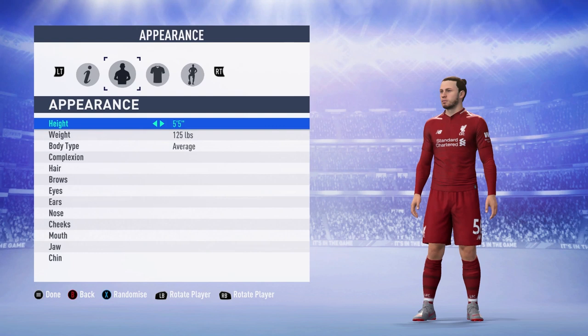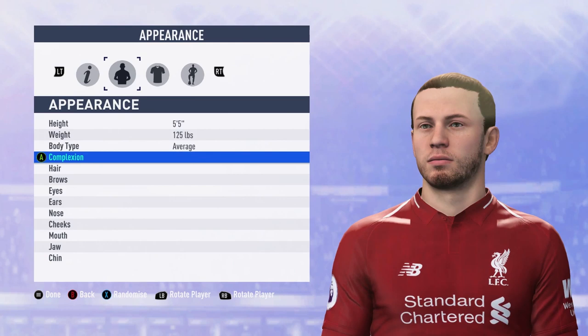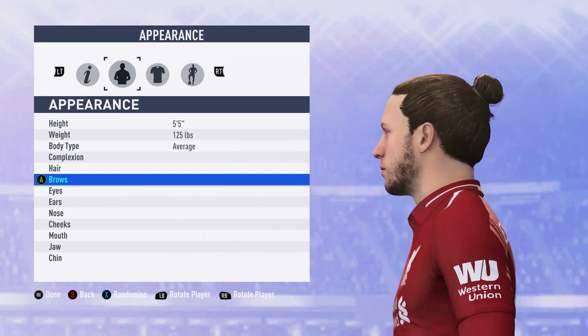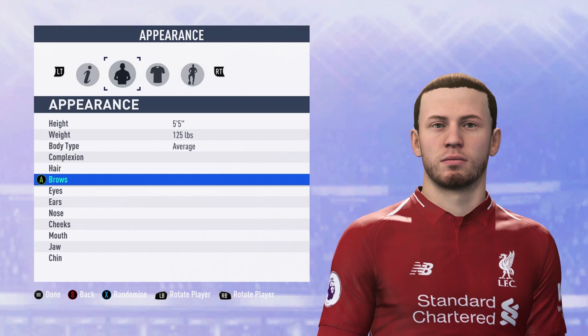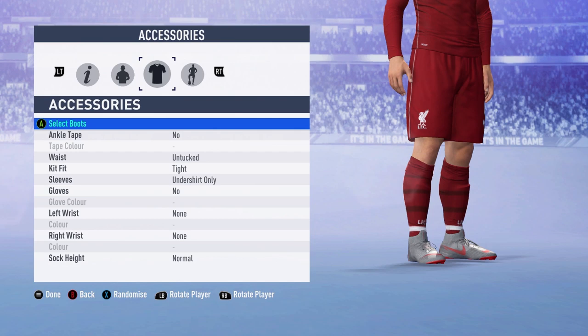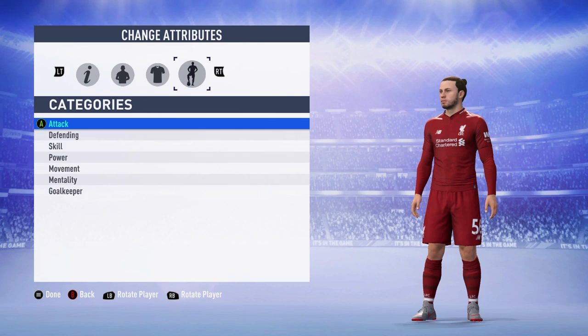He is 170 centimetres tall, roughly 5 foot 5, which is a decent little size for a right winger. We couldn't find his weight anywhere so we've just guessed that. He has an average body type, which is kind of stock standard. His hairstyle has a man bun — the closest thing we can get to that in FIFA 19. He's got a bit of facial hair as well. He looks ready to take on the Premier League at Liverpool, number 56. We've slapped him with a pair of grey Nike boots, as that's what he's been seen wearing.